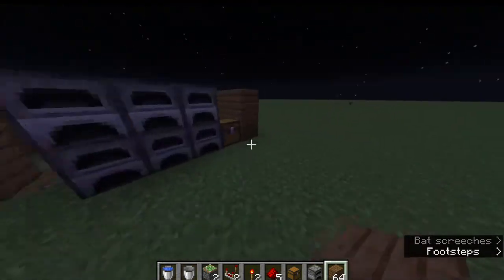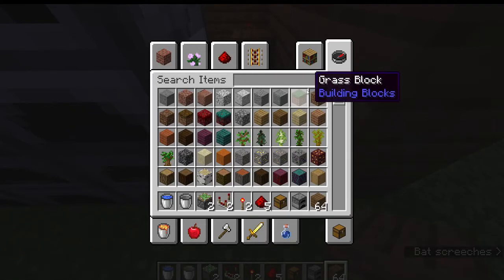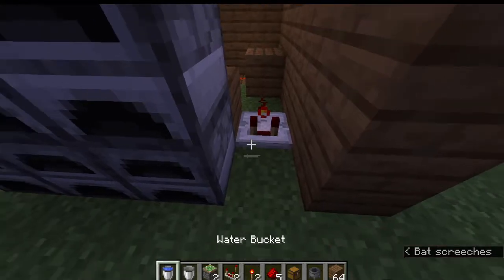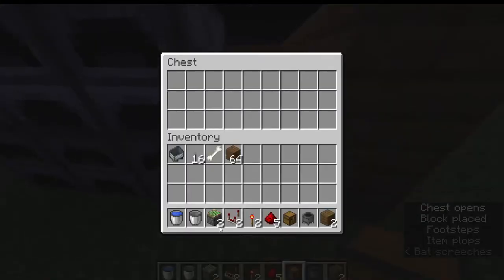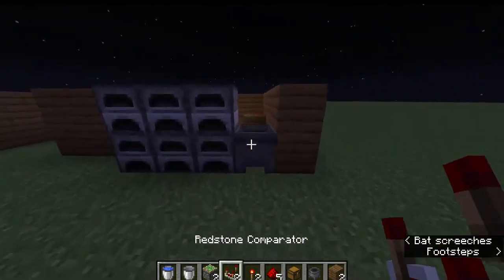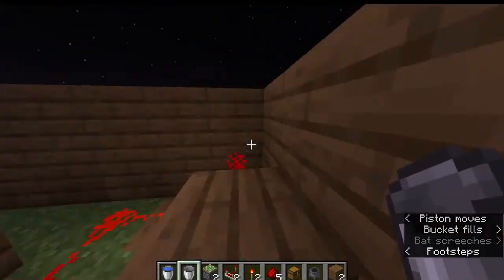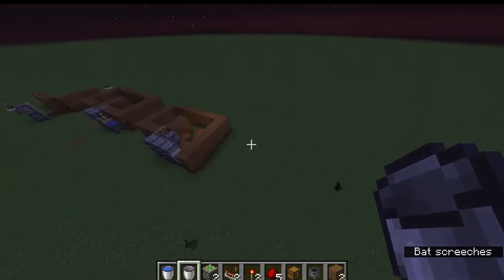So that's how you make a simple cauldron or chest secret door — really easy. I'll show you with the cauldron one more time. It doesn't just have to be spruce planks; it can be any other item. Fill it in, go inside, deposit it — easy. See you all next time, bye!